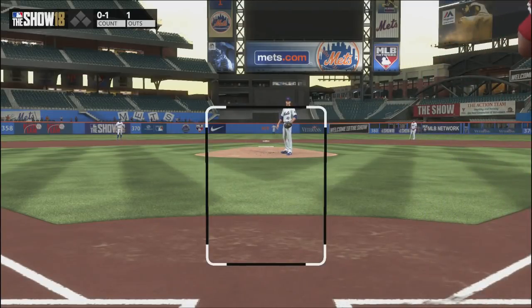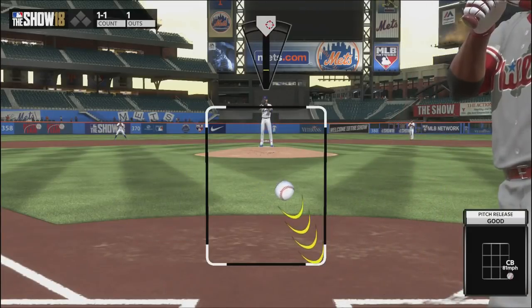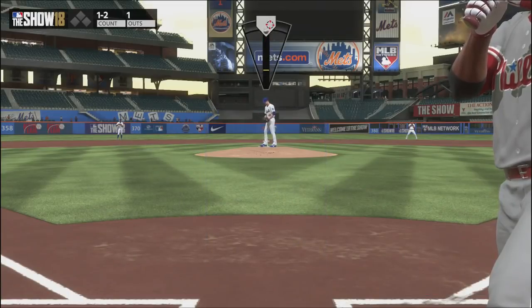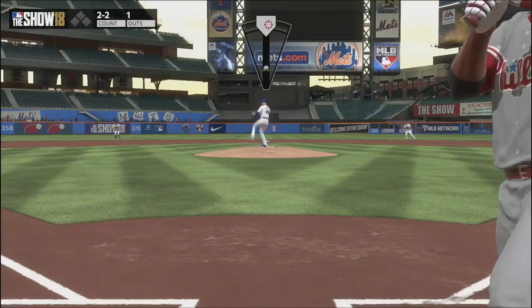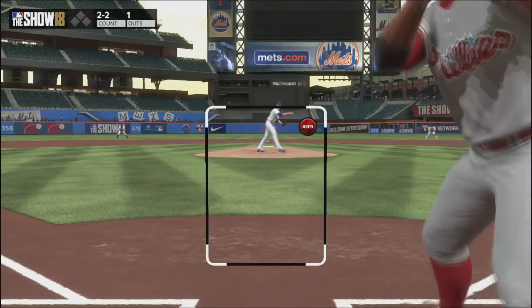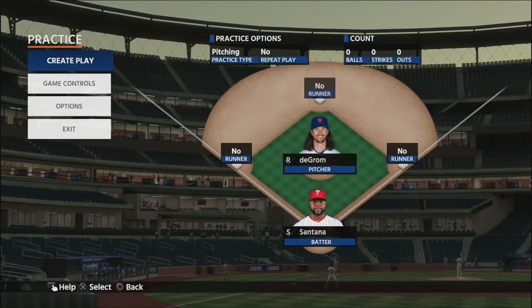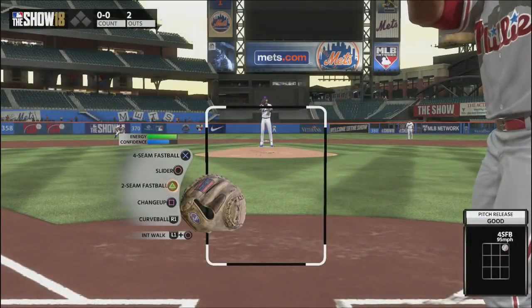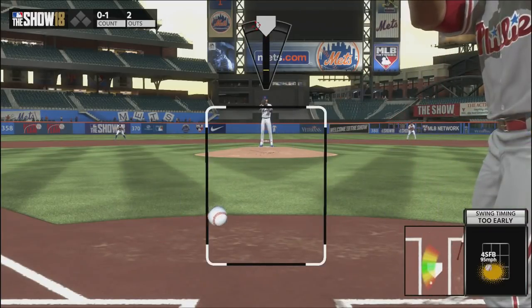The slider is pretty difficult to locate against opposite-handed hitters, so I wouldn't throw it a ton against them. But it can be useful if you practice locating it effectively. What you want to do is start it on the fat part of the plate and run it in towards the back foot of the left-handed hitter, burying it low and out of the zone. You have to be very precise — if you go too far inside you'll hit the batter, and if you miss to the left you'll hang it right over the plate for an easy home run.